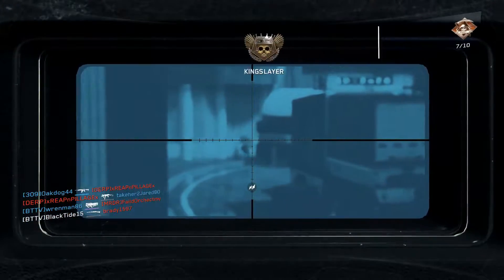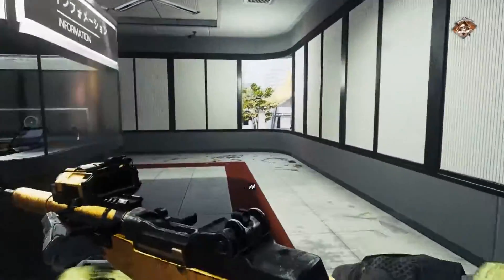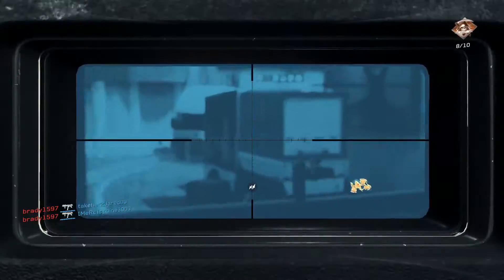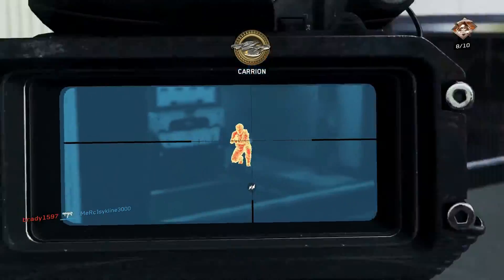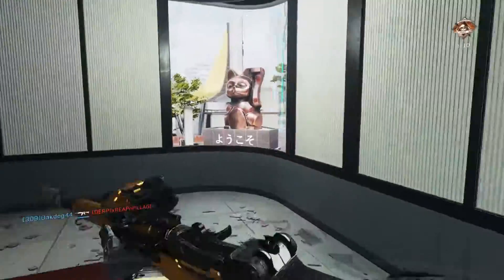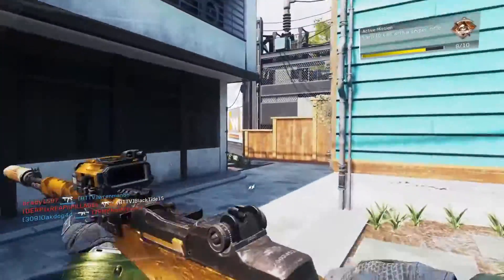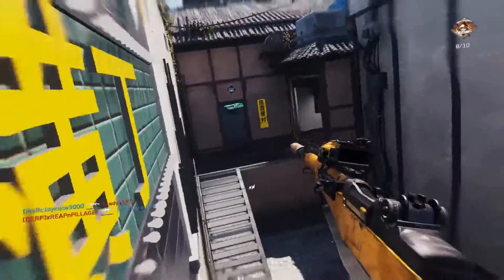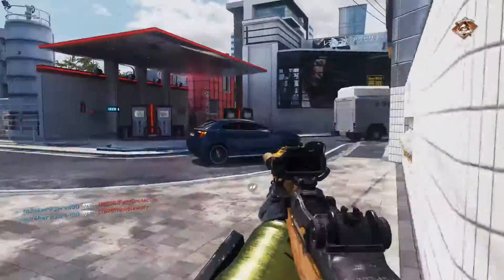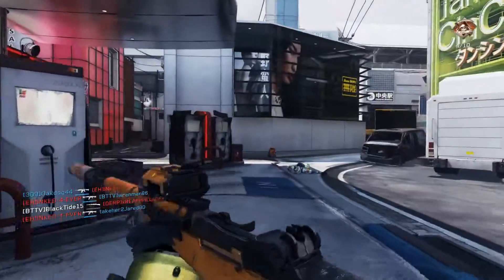Before we get into the thick of it, I feel obligated to tell you that if you liked the M1 variants from previous games — the MX Garand from Black Ops 3, the M1 Garand from Advanced Warfare — this isn't the same weapon. This is a sniper rifle now. It was an assault rifle in every other Call of Duty game, but now it's sort of a sniper rifle-assault rifle hybrid. I'm not just talking about hipfire spread and aim down sights time; I'm talking about challenges and core elements of this game.